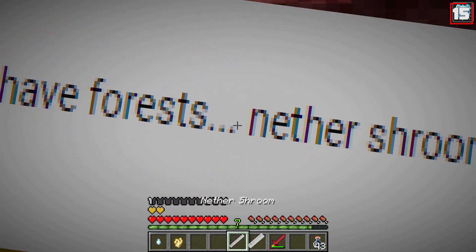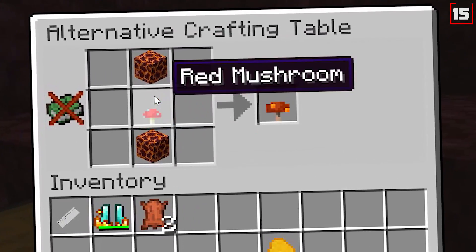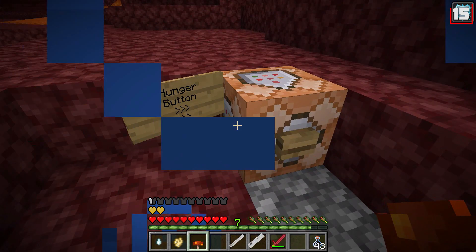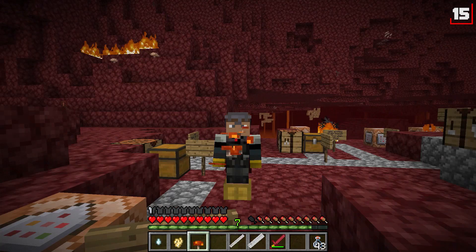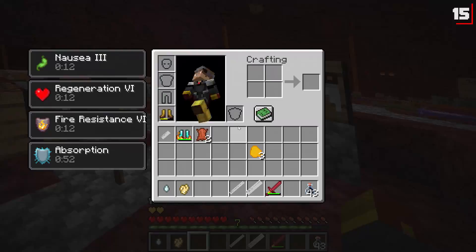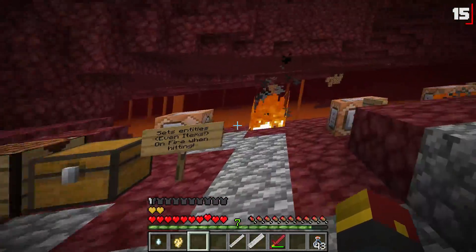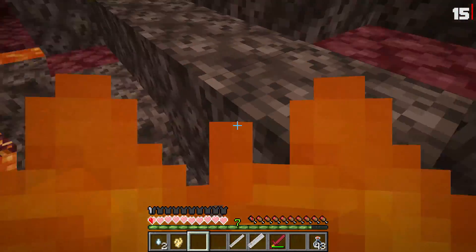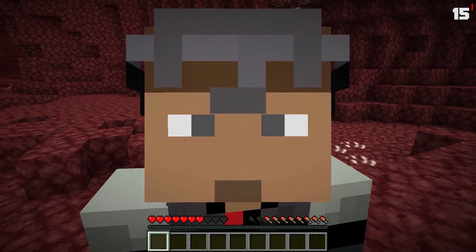And finally, number 15: the Nether Shroom, suggested by channel member Zoe B. For this recipe, we've added two magma blocks and a red mushroom to get a Nether Shroom. You need to be hungry to eat it, and when you do, you get good and bad status effects — Nausea 3, Regen 6, Fire Resistance 6, and Absorption for about 15 seconds. Let us know which one was your favorite, and leave suggestions for more nether items and updates because we're going to be doing one more nether update for Comments to Crafting.